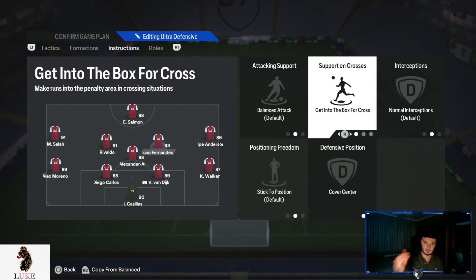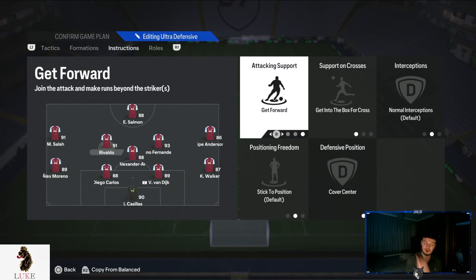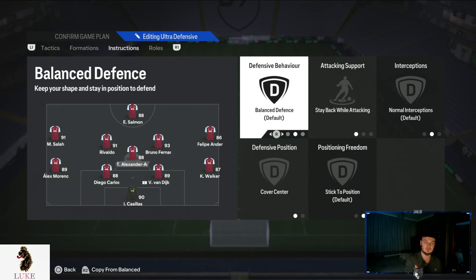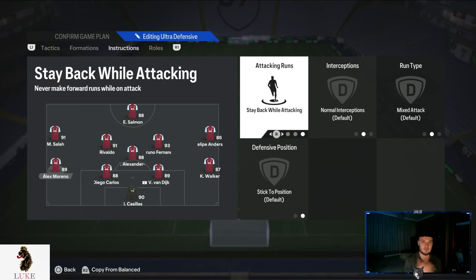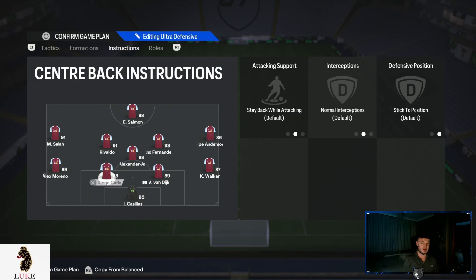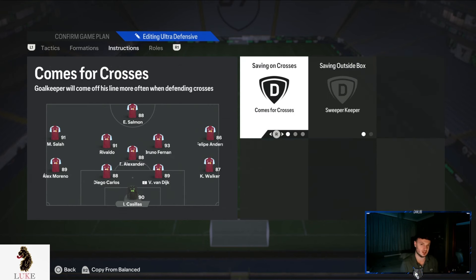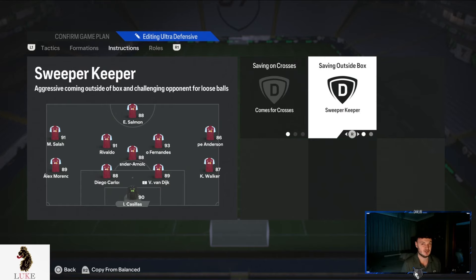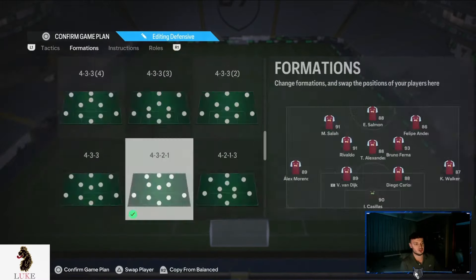The right central midfielder: getting to the box for cross and cover centre. Left central midfielder: get forward, getting to the box for cross and cover centre. CDM: stay back while attacking and cover centre — a typical out-and-out number six. Both the left back and right back are on stay back while attacking. Both centre backs are on default settings: stay back while attacking, normal interceptions, and stick to position. Goalkeeper: comes for crosses and sweeper keeper.